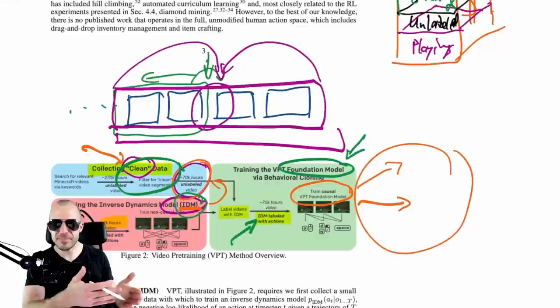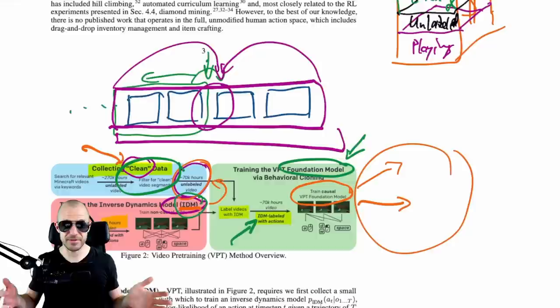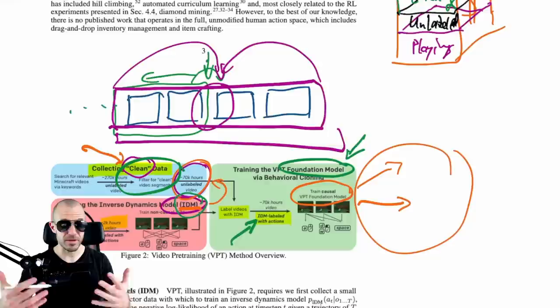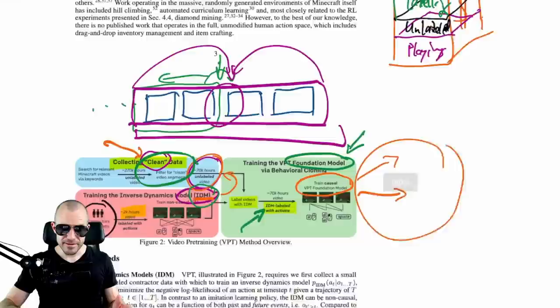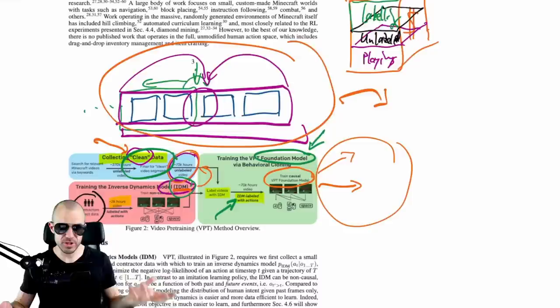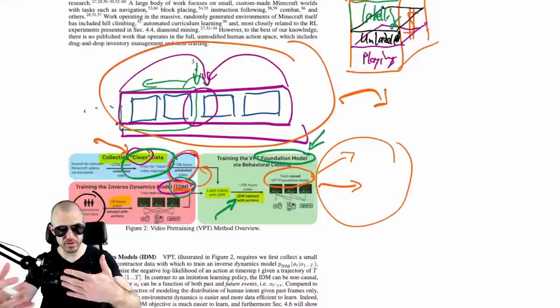If you don't know the GPT series of models, it might be a good time to look that up — I have several videos on that. One notable difference here: unlike GPT-3 which is text in and text out, this is frame data as input — short video sequences — and as output you get actions. So it's not predicting the next frames. You get actions as output, and then you have to work together with the game or simulator to actually get a sequence.